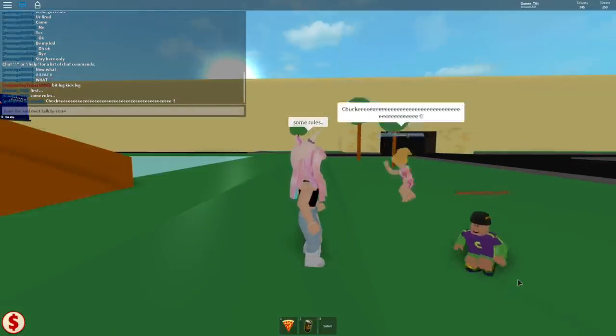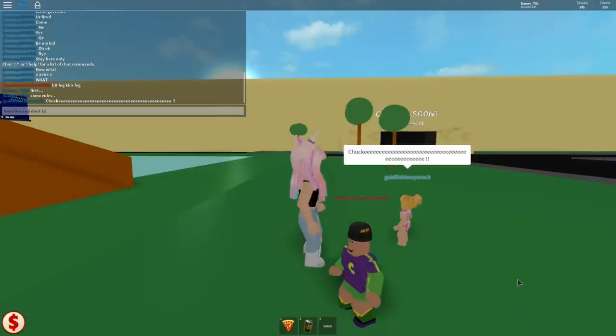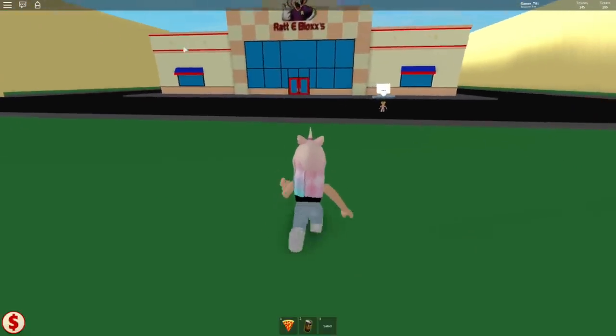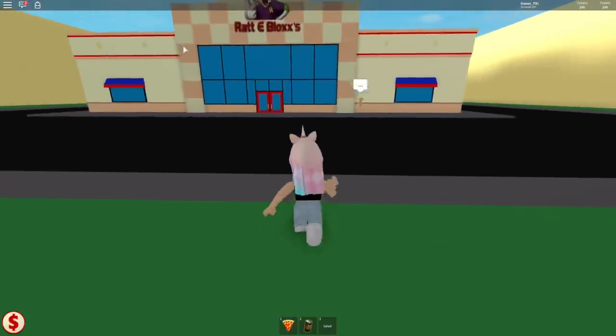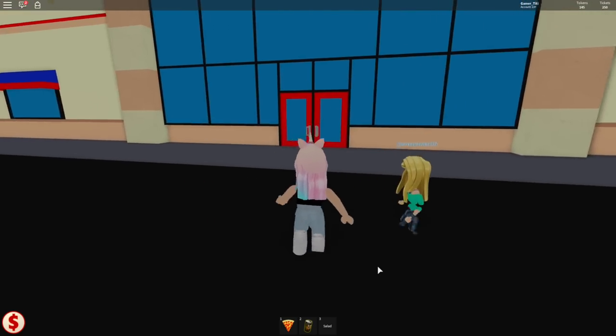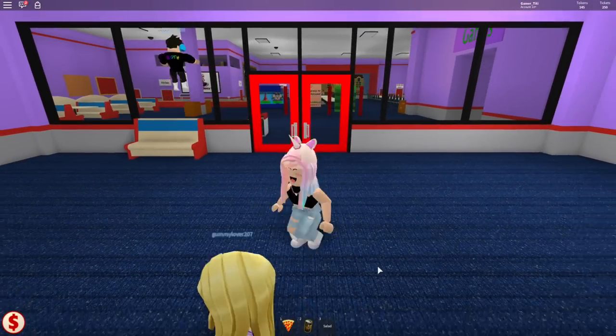And then he throws tickets at us, and then we can get surprises. Let's go! Okay, you guys can tell someone's really excited about this. Rotty Blocks, here we come. Where did she go? She went inside without me — she always does it when she's so excited.